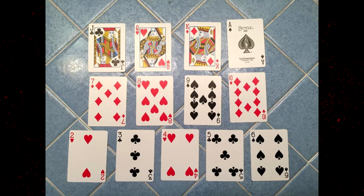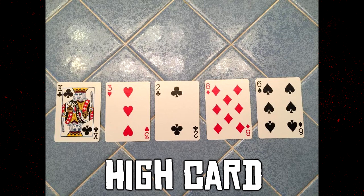We're going to move on to the different types of hands you can get in poker in Red Dead Redemption 2 and possibly Red Dead Online. We'll start at the bottom and work our way up. The weakest hand is the high card — you have nothing except your highest single card, in this case a king of clubs. You have no two cards that go together at all.